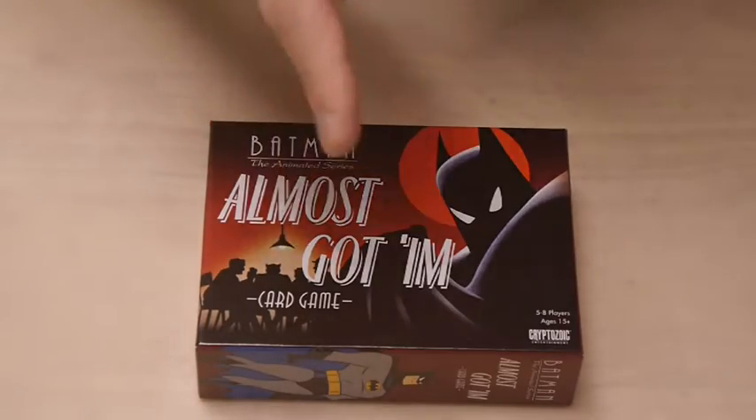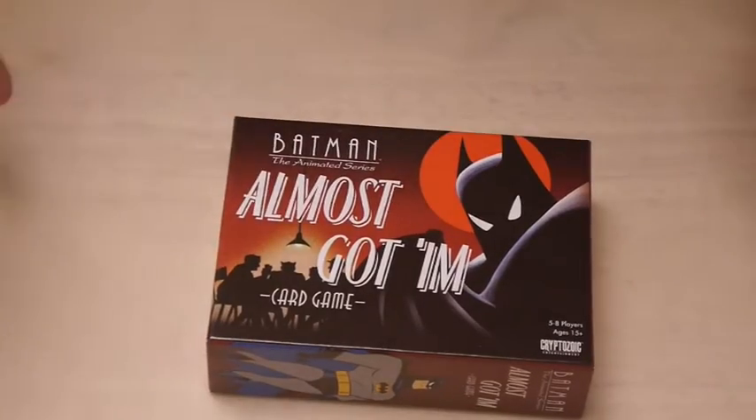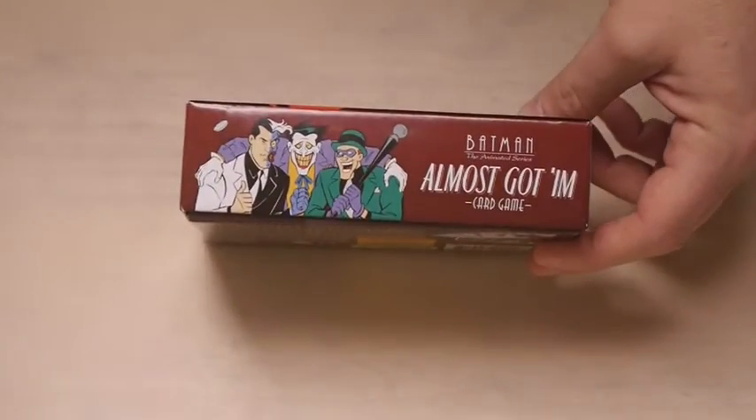So we're going to open this up and show off what's inside this box. First and foremost, you can see it's got the classic Batman Animated Series art. You can see the villains involved — it has Joker, Two-Face, Killer Croc, Penguin, and a whole bunch more. Some fantastic art.